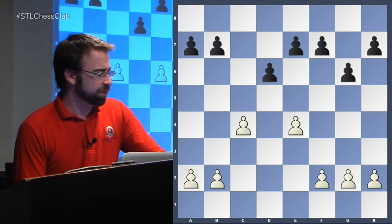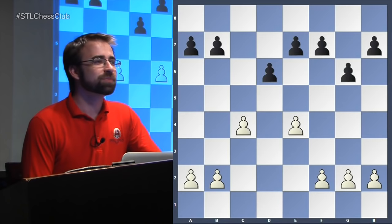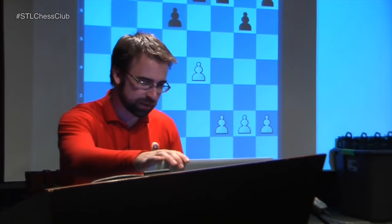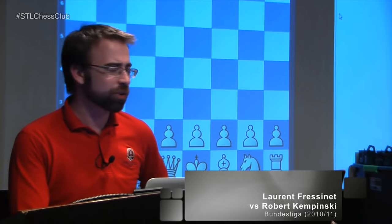With that being said, do you guys have any other questions about this pawn structure? So we're going to jump to our first game. We'll see a game from white's perspective, then a game from black's perspective. This will be our first game - the game Loren Frazine versus Robert Kempinski, played in Bundesliga. We arrived via a very unusual opening. It wasn't an E4 game - it came out of a King's Indian.